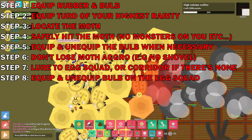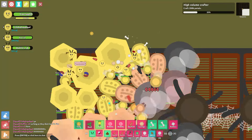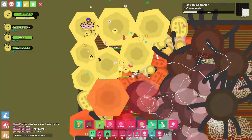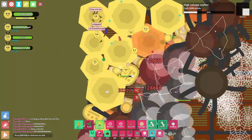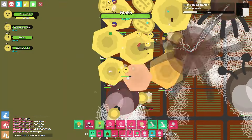Step eight: equip and unequip the bulb when needed, preferably to remove all of the ultra monsters that you lured towards this stack. Otherwise the squad will die and you will lose your potential two mythic drop.